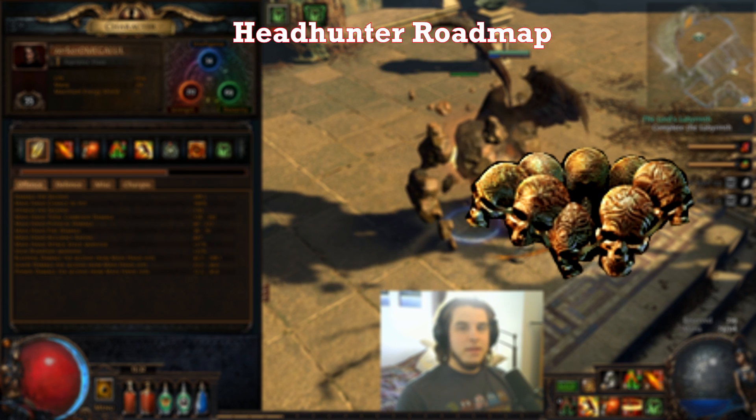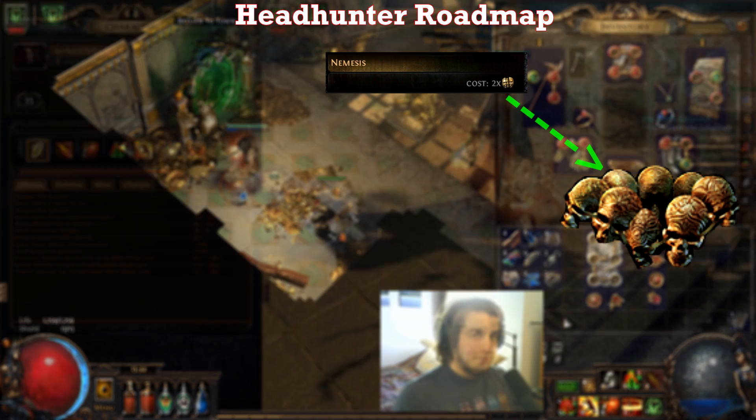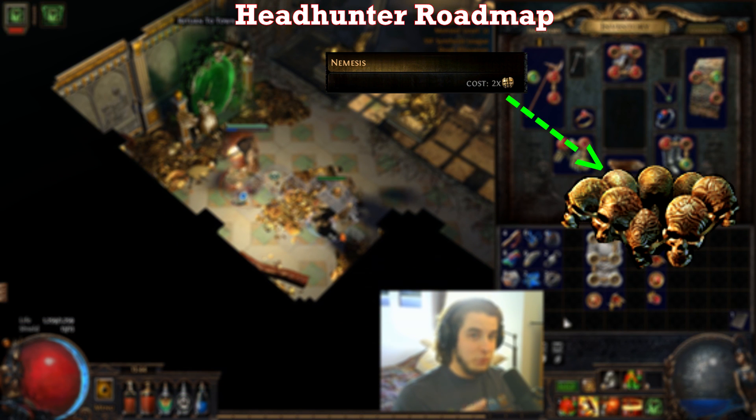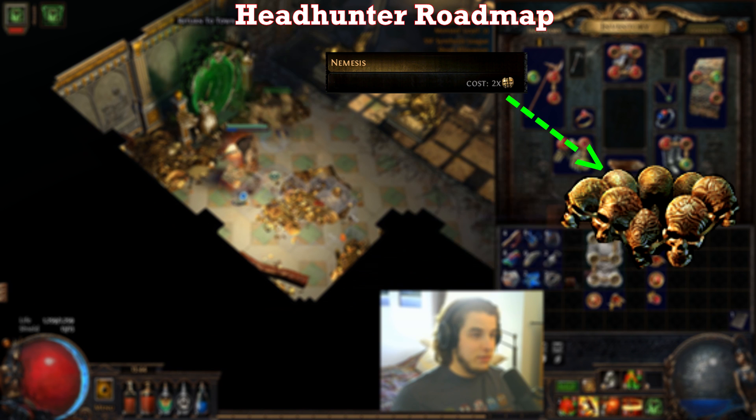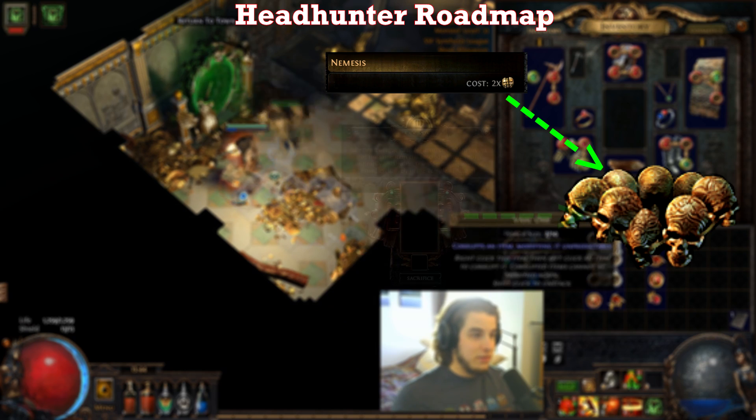To my knowledge, there are three ways to get a headhunter currently. The first is to run Nemesis maps and hope to get it lucky as a drop, or to chance and scour leather belts repeatedly until eventually you get a headhunter. This is the most unlikely of the three.